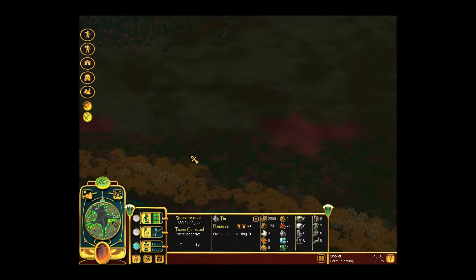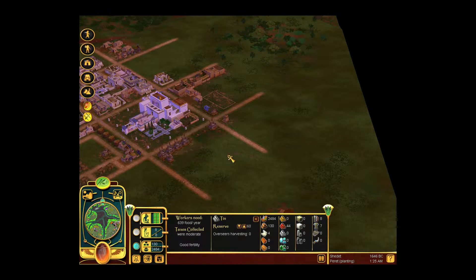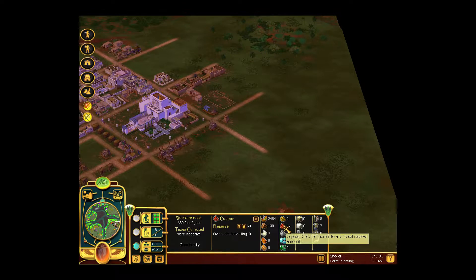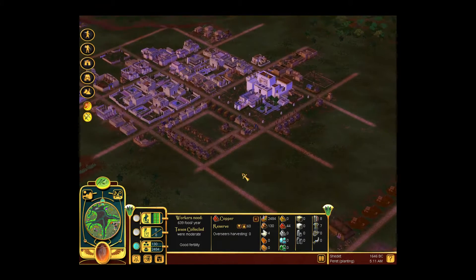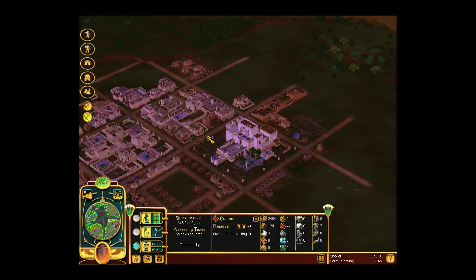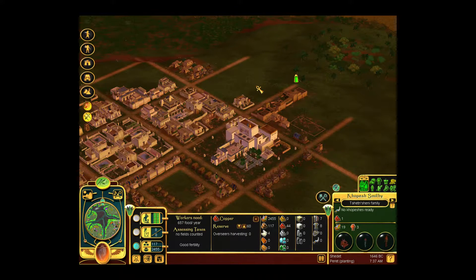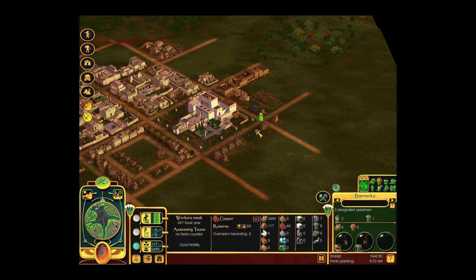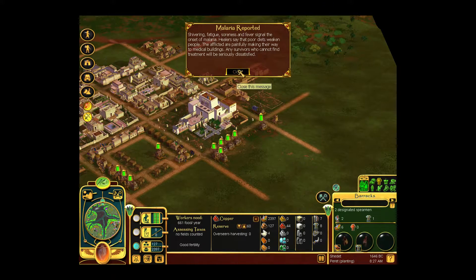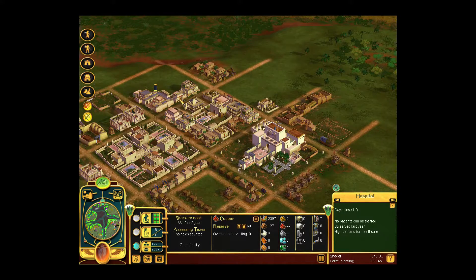We got quite a bit of copper — almost at the desired amount of 60. When we hit that, I'm gonna switch the mining over to tin, and then just watch as things happen. We got some weapons up. Malaria reported — that means there are gonna be quite a few people coming to the apothecary.